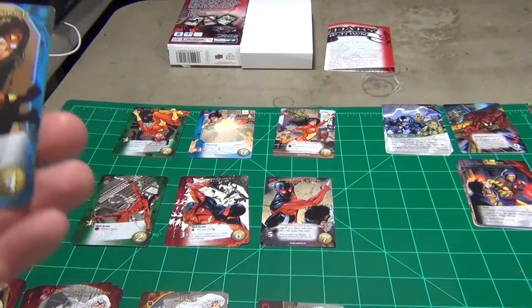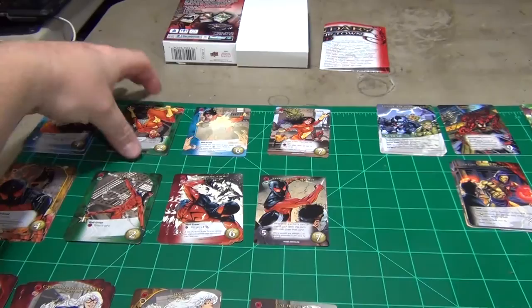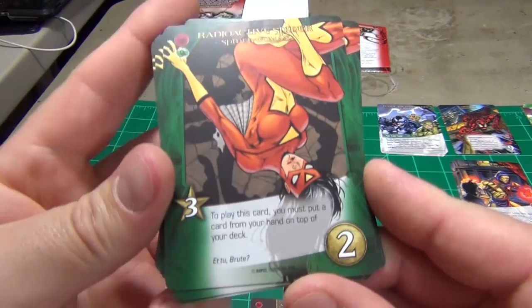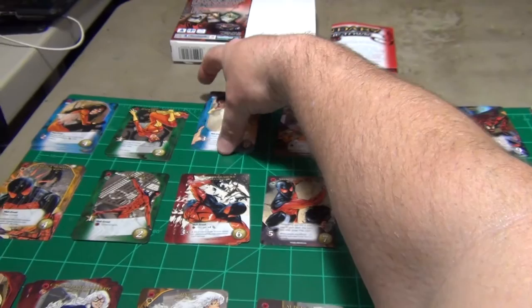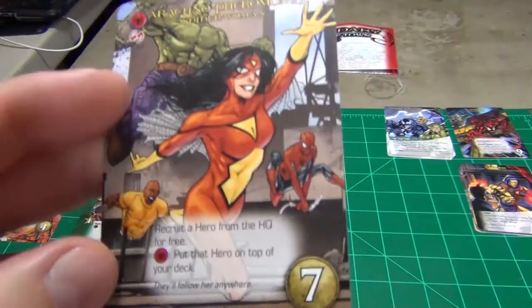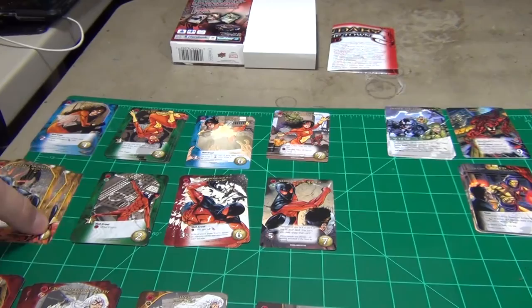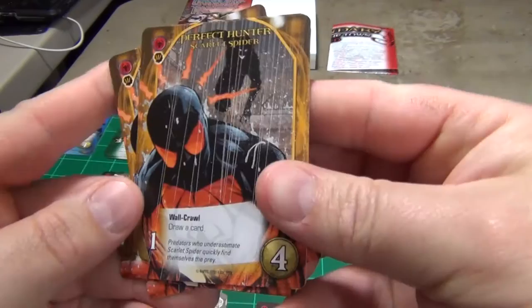We'll take a look at the heroes first. You get Spider-Woman: a cost two card with two power — you get five of those; a cost three with three recruitment — five of those; a cost six with three power — three of those; and then the unbordered version at cost seven, which has some other art on the back.